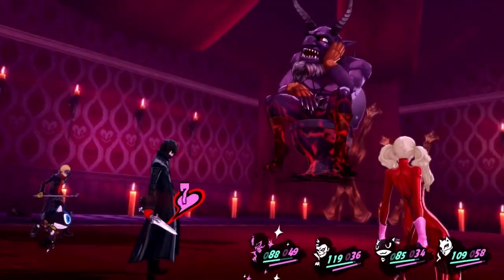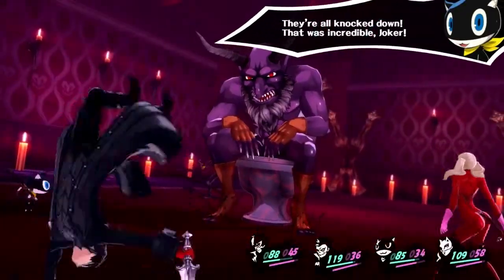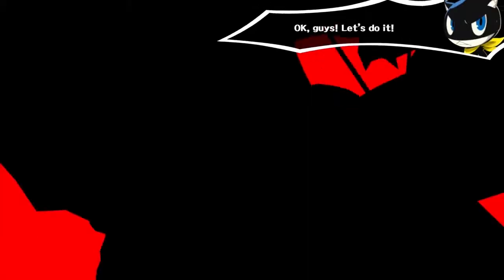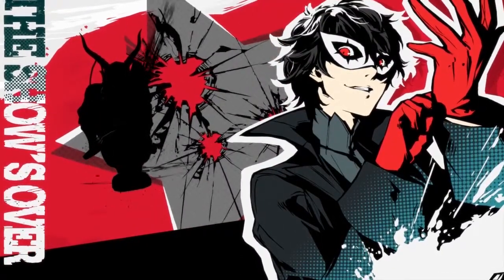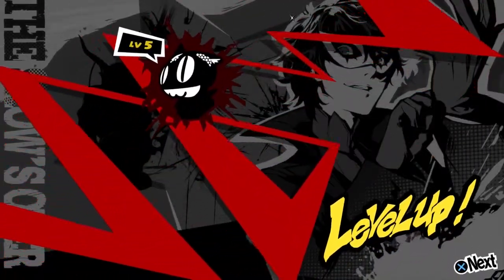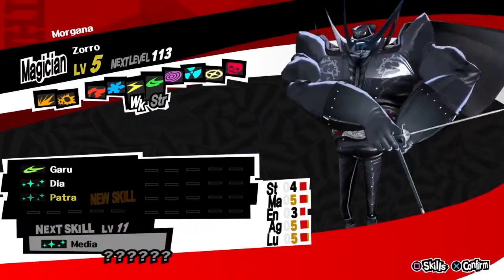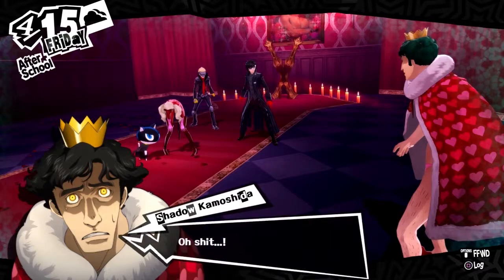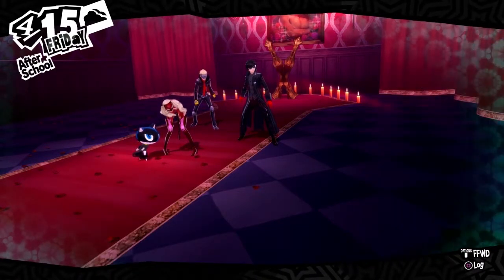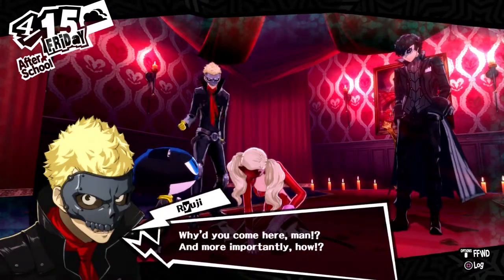We're doing a fuck ton of damage because we've got Agi. And this should be it - this will be the fastest they've ever taken this guy down. Boom. That was fast. If you've got two characters who have the ability which is the boss's weakness, then you can take him down really fucking fast.